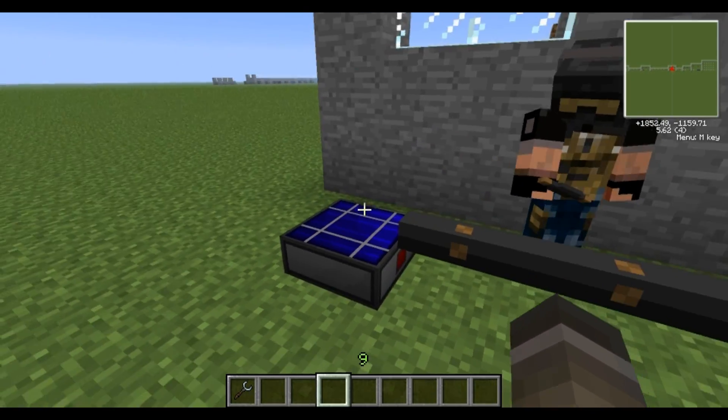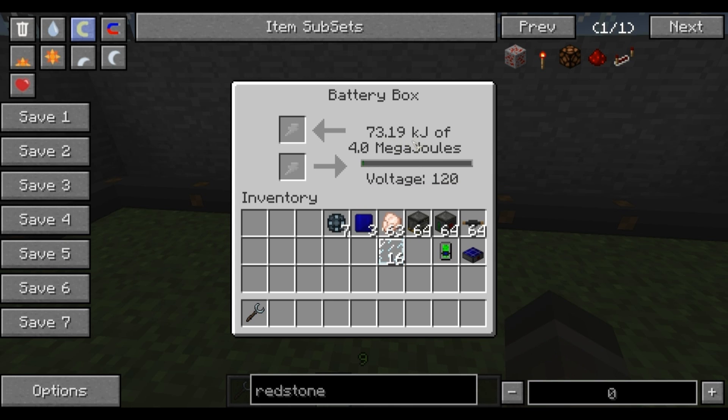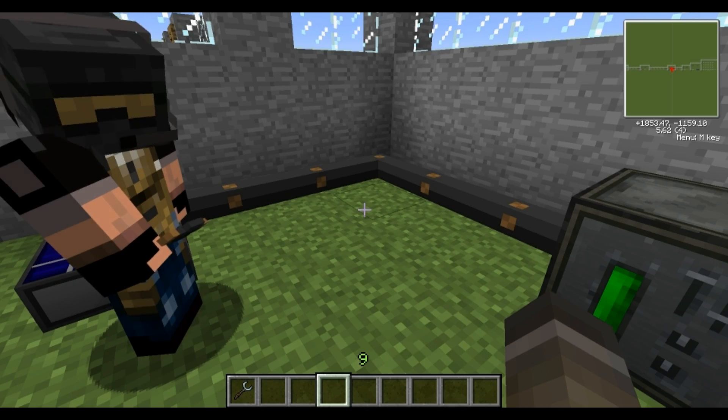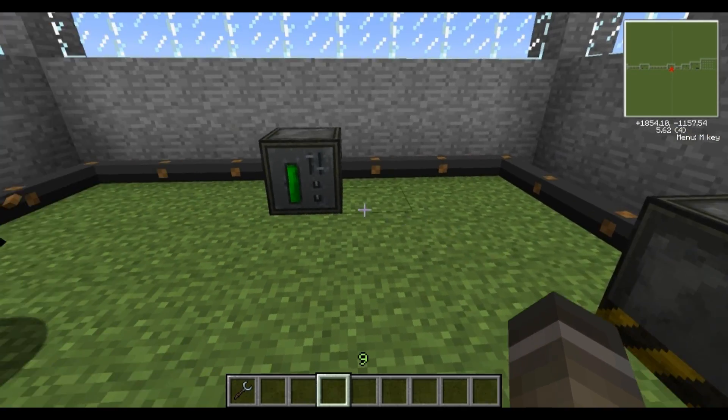As you can see, it actually does plug in. It doesn't look that great, but it is actually plugged in. As you can see, it is powering the battery box — not very quickly, but it is almost an unlimited source of energy. When I say almost, I mean it doesn't run during the night, only during the day, obviously. But it is a very good source of power.